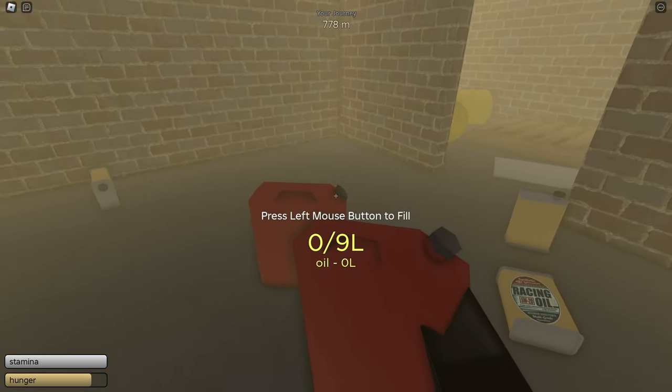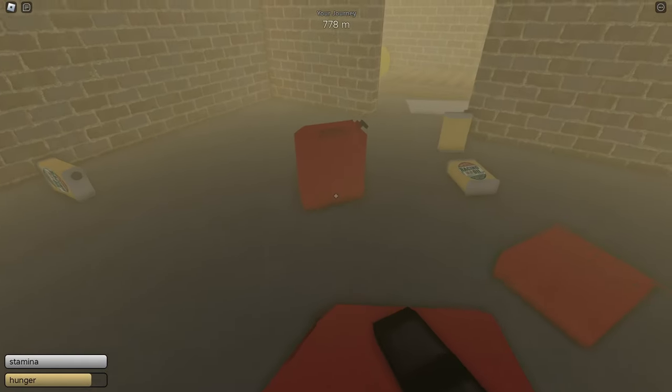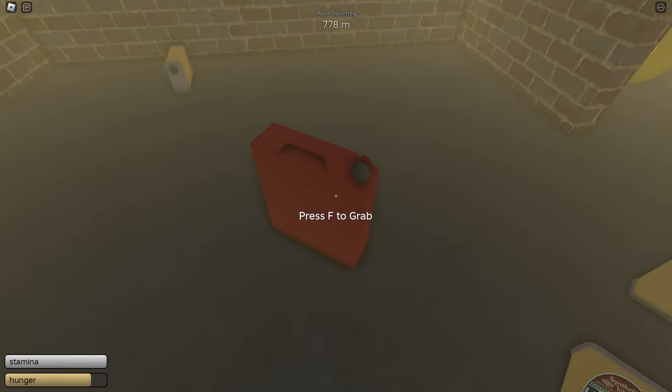One click with oil, one click with diesel, and finally I want to get infinite gas, so I'm going to double click with that — I just click twice.